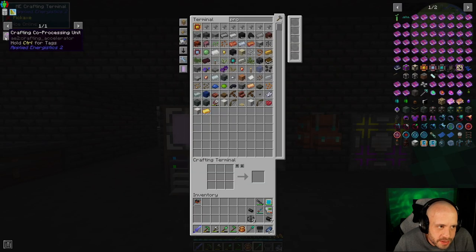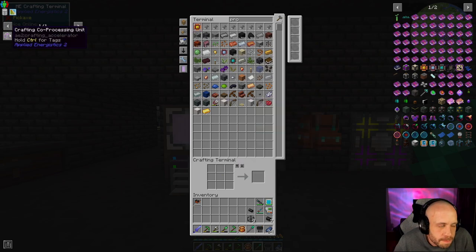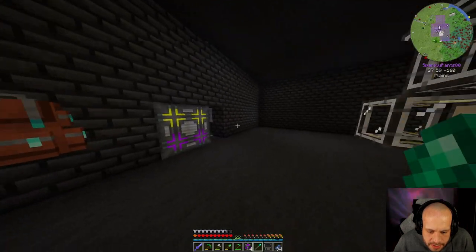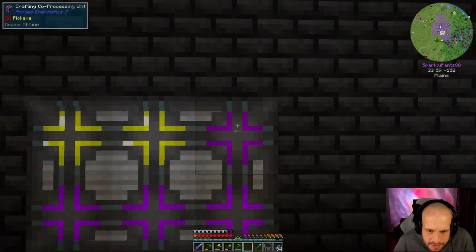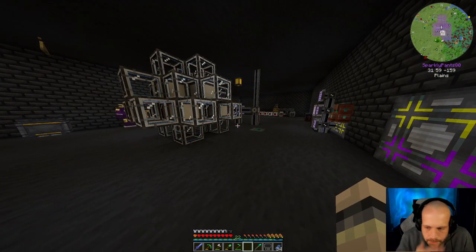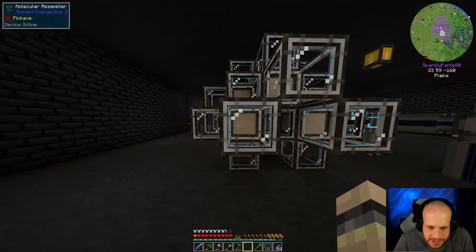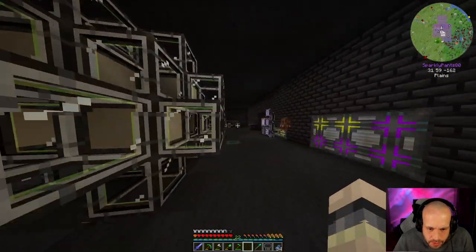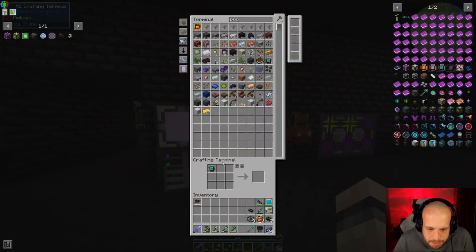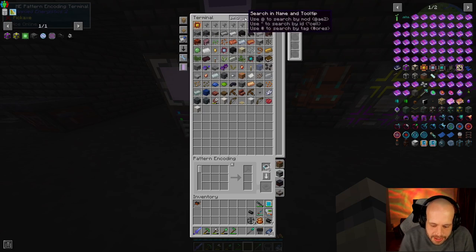Okay, now what were we doing — we were doing these weren't we. That's four, and then we just need engineering processors. We put this in here and then that's going to be one job which it can do from that on six sides — which is awesome. So now we can add a bunch of crafting recipes into there. One of the first things I want to actually make a pattern for...